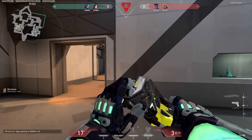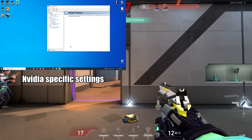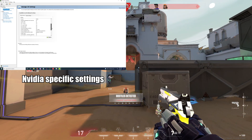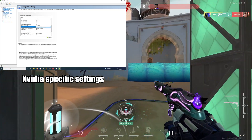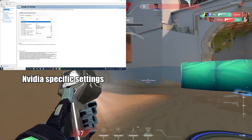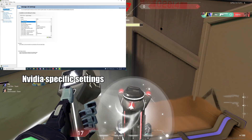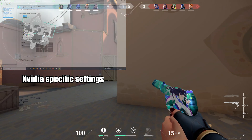Now for some Nvidia-specific settings. In the Nvidia Control Panel, you can copy what you see on screen, but the settings you care most about are: Power Management — set this to Prefer Maximum Performance. Low Latency Mode — if your GPU is good, turn this off; if your GPU is bad, turn it on. If you have a GTX 1060 or higher, you can turn this off. If you run the game at your native desktop resolution, go to Adjust Desktop Size and Position and under Scaling select No Scaling.